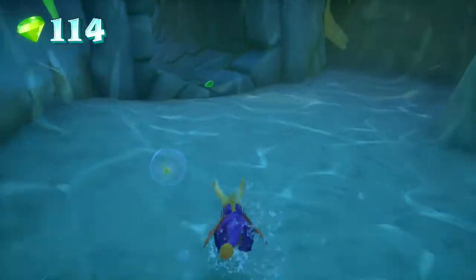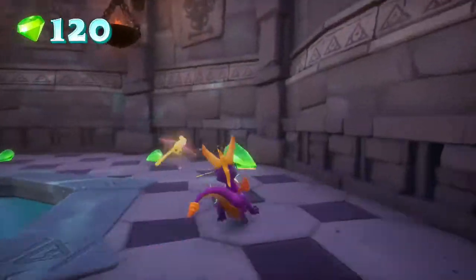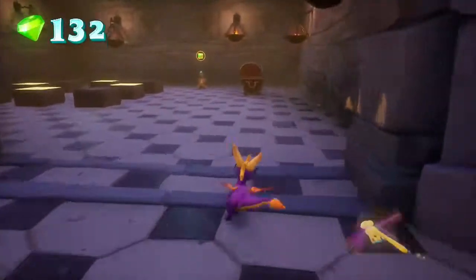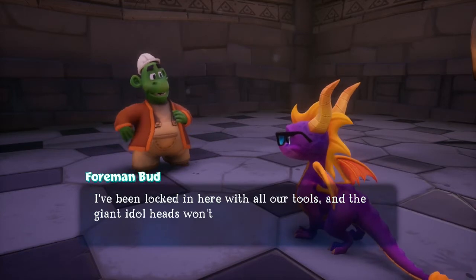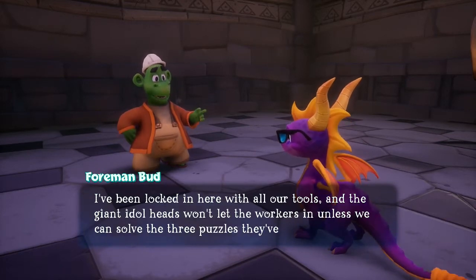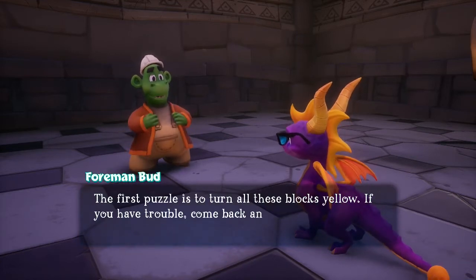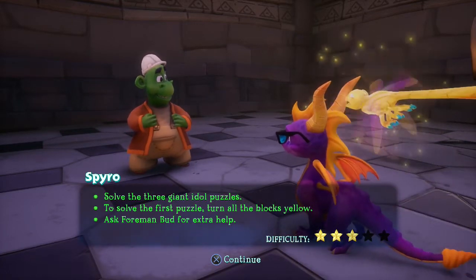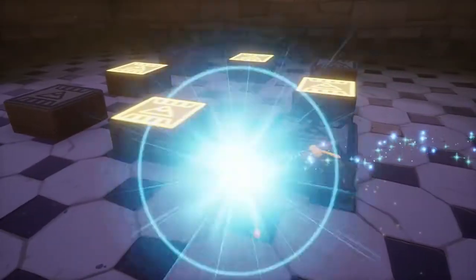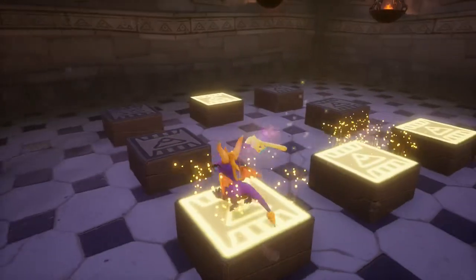Let's go ahead and see what's through this little cavern. Lots of gems! I've been locked in here with all our tools, and the giant idol heads won't let the workers in unless we can solve the three puzzles they've given us. The first puzzle is to turn all these blocks yellow. If you have trouble, come back and talk to me. Solve the three giant idol puzzles — turn all the blocks yellow. Oh, it's this kind of puzzle.